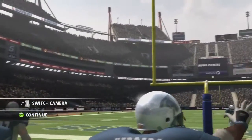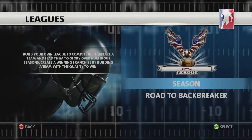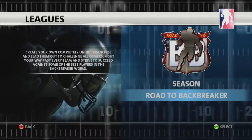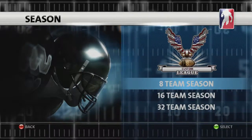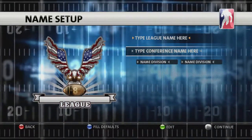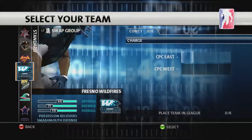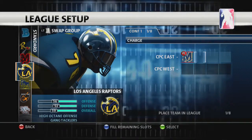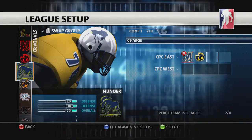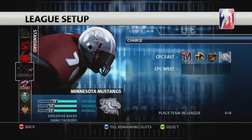For those of you looking for a deeper experience, Backbreaker features comprehensive support for multiple league types. You can choose between Season mode and Road to Backbreaker. In Season mode, choose between 8, 16, or 32 team leagues, which you'll play over multiple consecutive seasons. You can manually customize the name of your league, conference, and divisions, or just auto-fill and modify them. Now select your team — you can use a default team or one of your own creations.